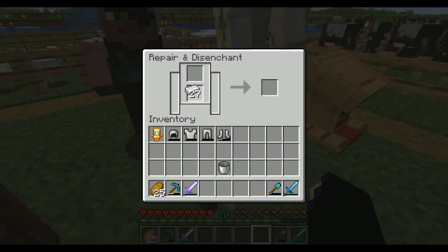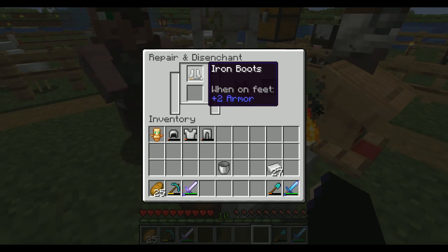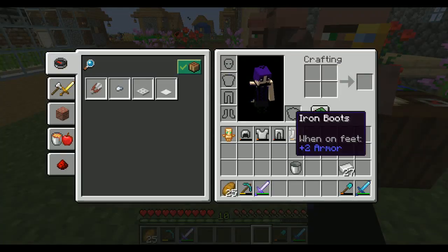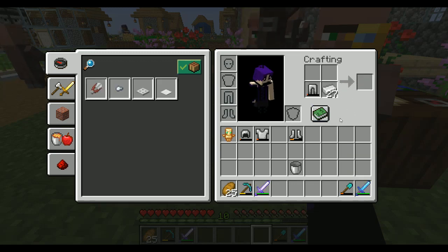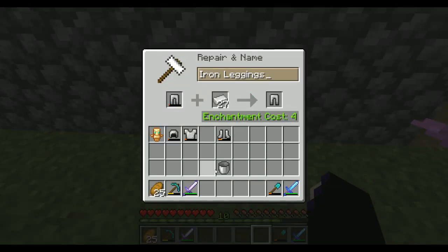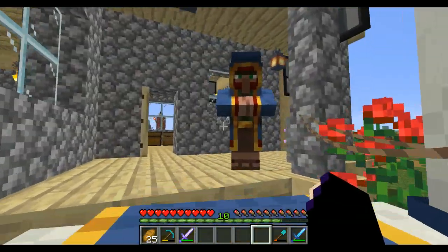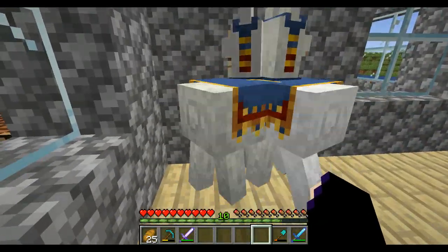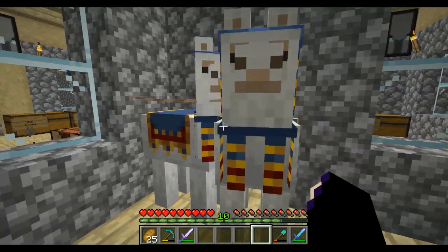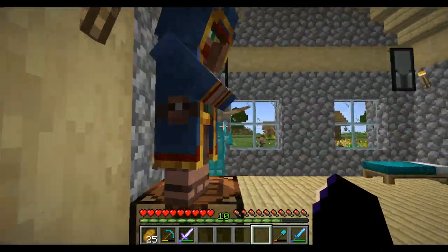I've never actually used one of these so I'm not too sure what I'm doing. I actually don't know how to use this. If I do it in here it's going to cost me levels. We have a wandering villager — hello. Don't take them into the... they're not going to go. This is how I had llamas wandering around last time. Are you guys not choking? Your lead's gone through the wall.